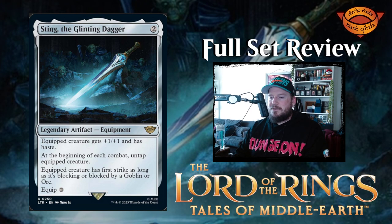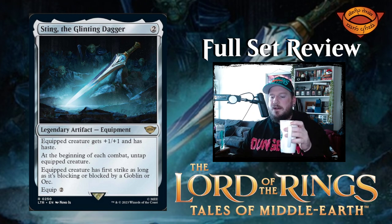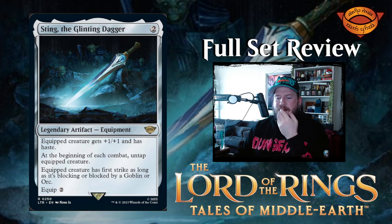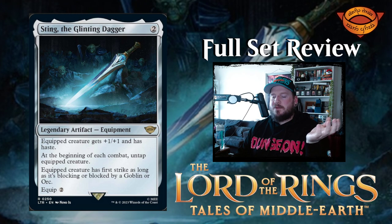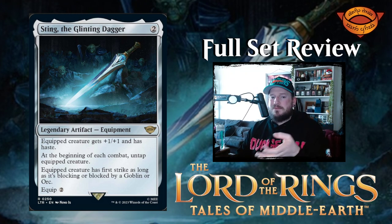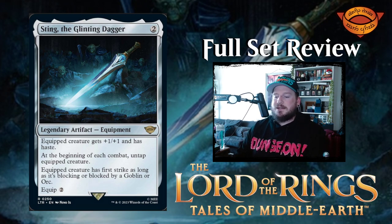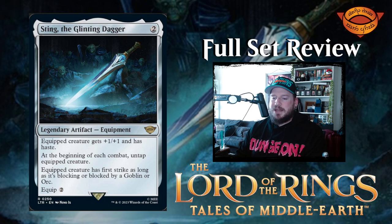Sting, the Glinting Dagger — Frodo's little sword — is two colorless for a legendary artifact equipment. Equipped creature gets +1/+1 and has haste. At the beginning of each combat, untap the equipped creature, so you always have it available for combat. Equipped creature has first strike as long as it's blocking or blocked by a Goblin or Orc — because Sting lights up when orcs are nearby. Equip cost is two. The untapping at the beginning of every single combat is really strong.